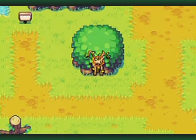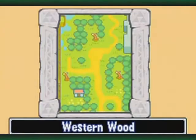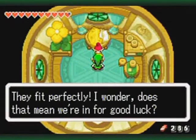Wait, is this — Western Will, that's the name of it. Yeah, I think that leads to a heart piece, actually. They fit perfectly!